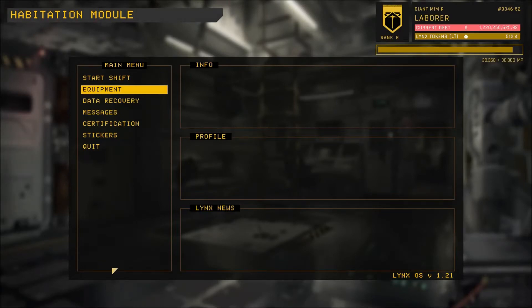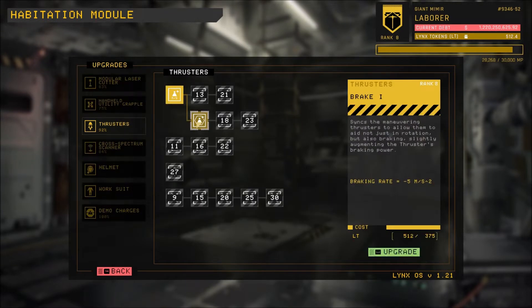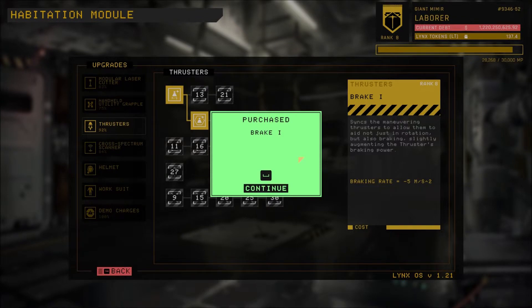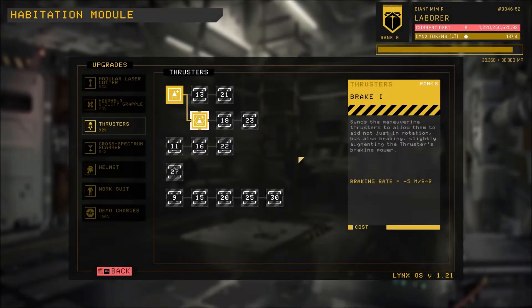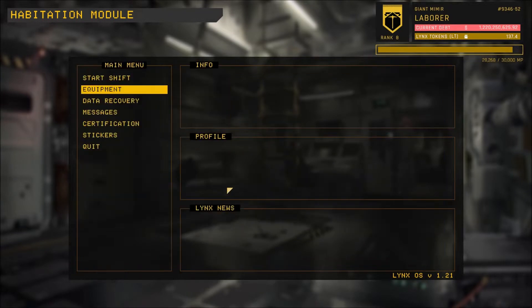Hello, good afternoon. Welcome back, regular viewer, loyal subscriber, to Hardspace Shipbreaker by Blackbird Interactive. Before we get started on our salvage today, I wanted to pop into equipment, thruster upgrade, and just grab the slightly stronger braking jet, which I don't think anybody would say I wasn't entitled to at this stage after slamming my face repeatedly into the Master Jack.